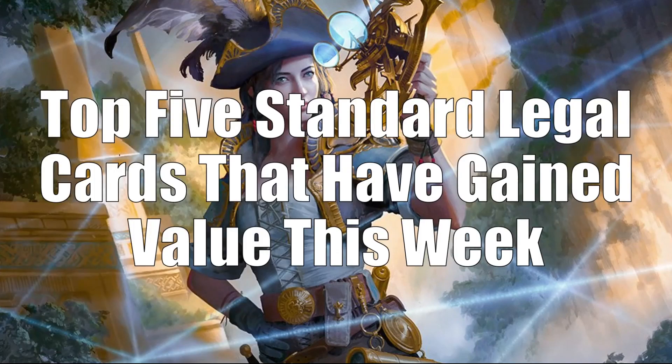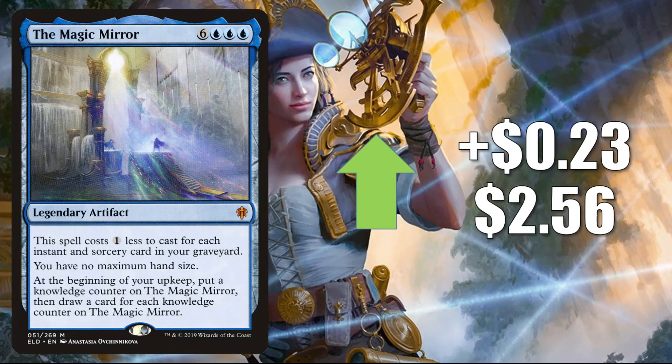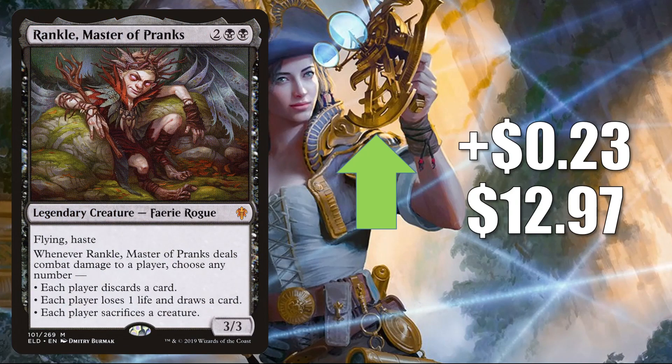That brings us to the top five Standard legal cards that have gained value this week. Coming in at number five is the Magic Mirror, going up $0.23 to $2.56 — a solid Commander card, many times found in Jhoira of the Ghitu builds and more. Number four is Rankle Master of Pranks, up $0.23 to $12.97. This sees a fair amount of Standard play in Rakdos Midrange, Golgari Adventures, and more. In Pioneer it's in Mono Black Aggro, and it does see Commander play in Anowon the Ruin Thief, Tinybones Trinket Thief, and more.